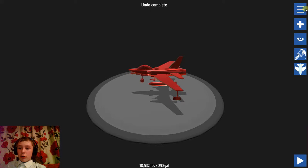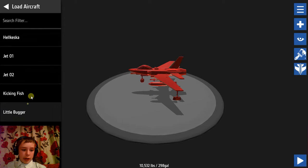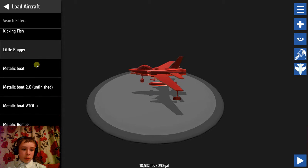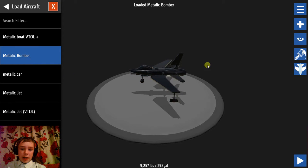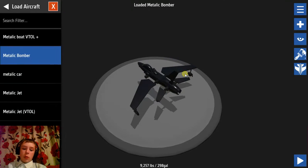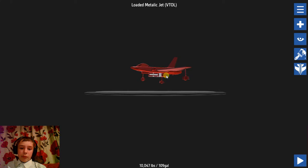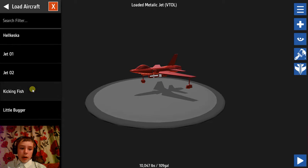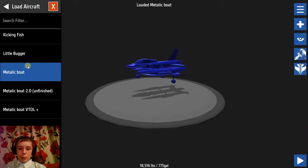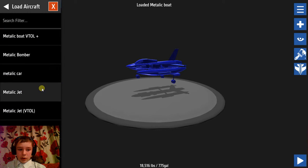I've got a few other variations of the plane. I have the metallic bomber, which is just made so that the wings basically come off. I have the normal metallic jet and I'm working on the metallic jet VTOL, so look out for that. I also have the metallic boat, but I'll get on to that in another episode.